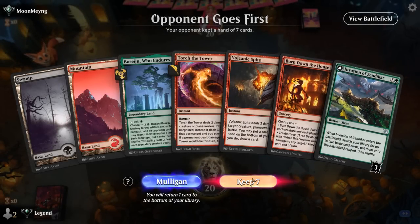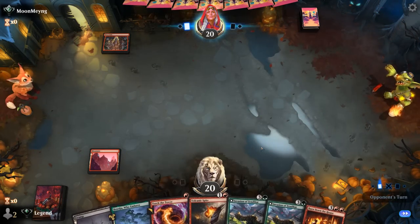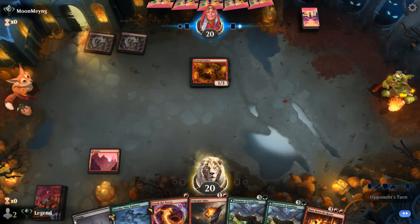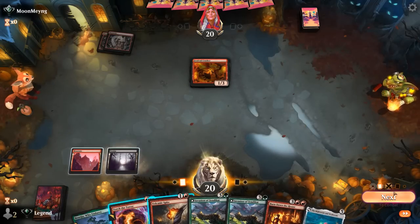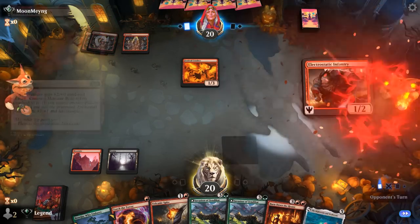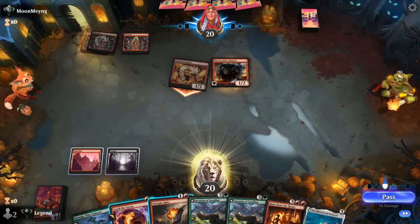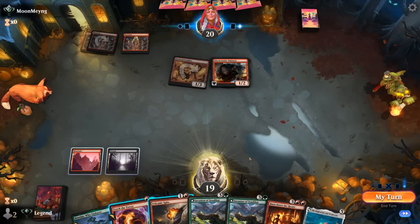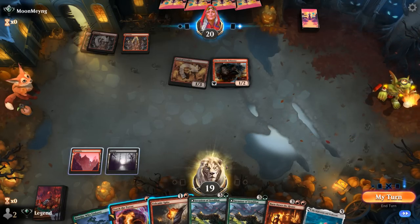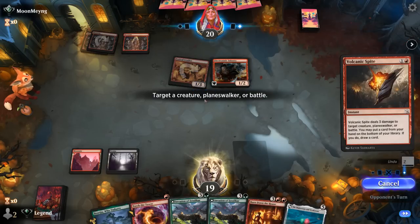We're on the draw — hand is acceptable, a bit of removal into some ramp. Opponent has a Festival Crasher that survives my 2-damage Torch, but Volcanic Spite can still get it. Now letting them untap exposes us to a potential Monstrous Rage giving Crasher extra toughness, so just take the one and see what happens. Going for Torch on the Infantry, they can also grow it in response, so we'll Spite the Crasher — or could go for Spite on Infantry, though it still doesn't play around Monstrous Rage.